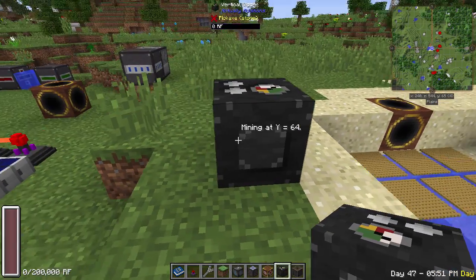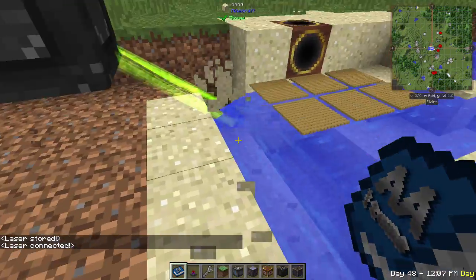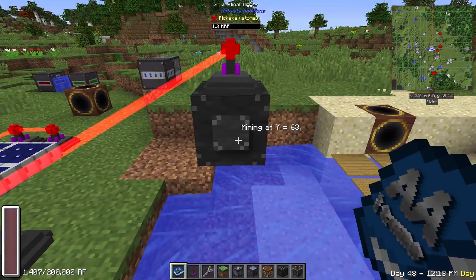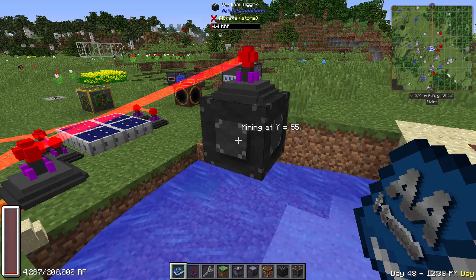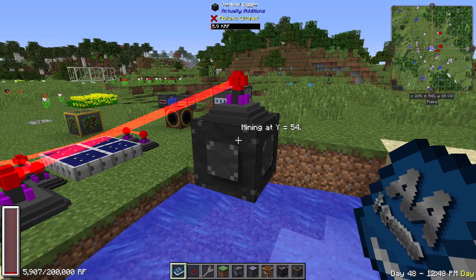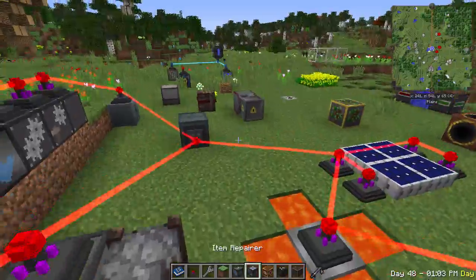The vertical digger mines downward in a 5x5 area. Set it to 'mine ores only' mode and it skips dirt and stone, zapping only ore blocks as it descends — going from y64 all the way down quickly without creating a massive hole in your world. It leaves small pockmarks in caves rather than a giant pit.